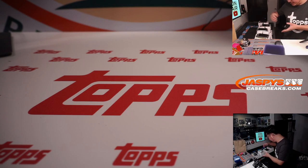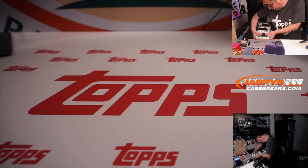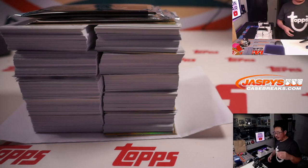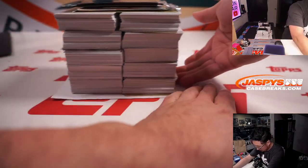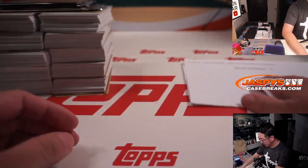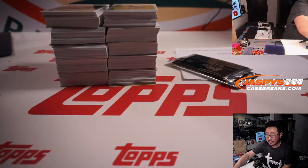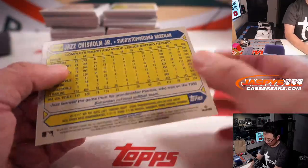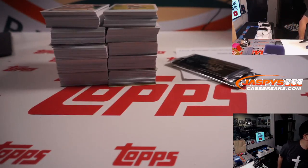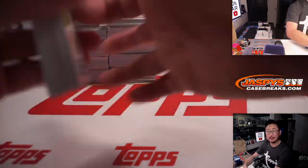Alright, next person. Next guy is Sean Kirkham with box two. Everyone else just has one box. So Matthew, you're up after this, then Paul, then Jason. Alright, good luck Sean, thanks for getting into random box break number four, appreciate it. Thanks Brian - a few Wanders, a patch, I'll take it. It's Jazz Chisholm. Onwards, good luck.